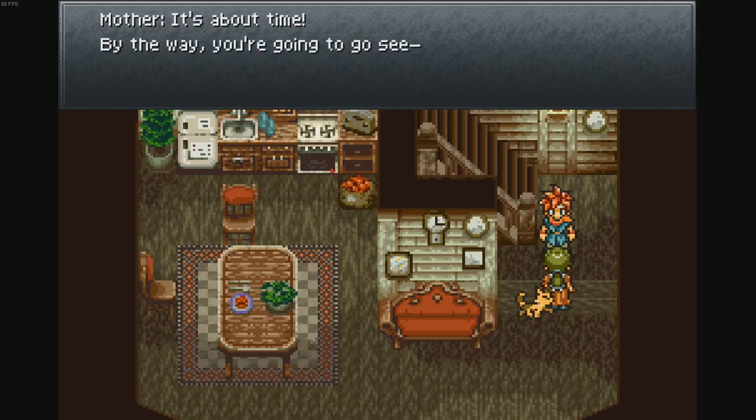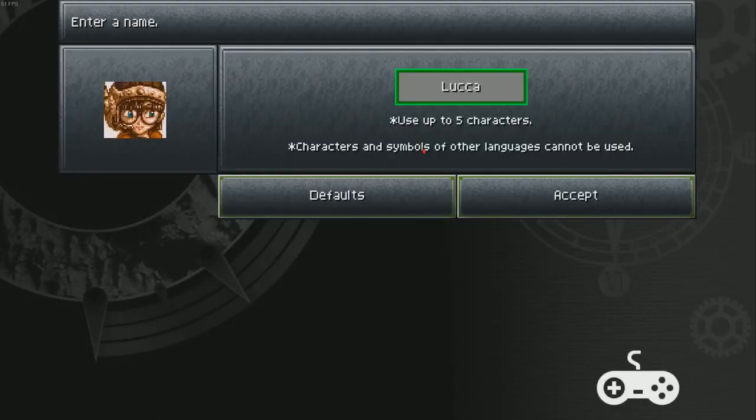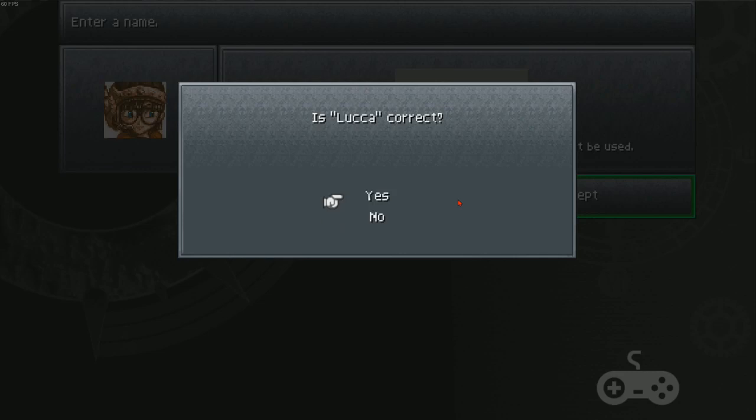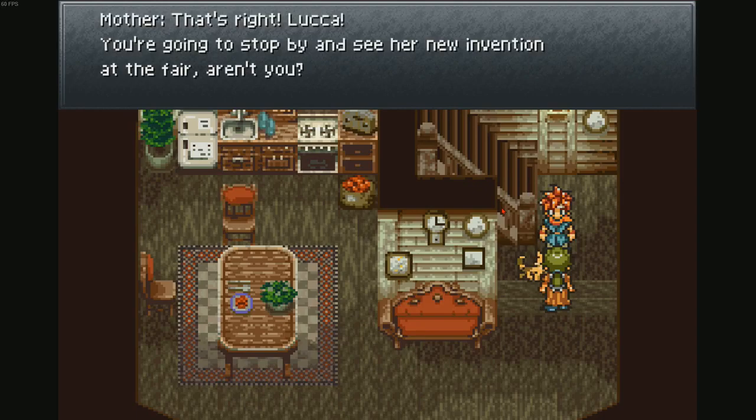'It's about time. By the way, you're going to go see — oh dear, what was her name again? The young adventurous friend of yours.' Hey mom, are you Professor Oak? Did you forget your own — I mean, I know you said our friend Luca. What a name. I didn't realize we got introduced to one of our teammates already this early. It's kind of funny that the mom is like 'oh what was your friend's name again' — just like Professor Oak where he's like 'oh what was my grandson's name again?'